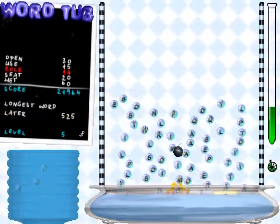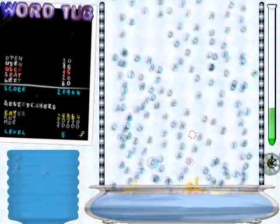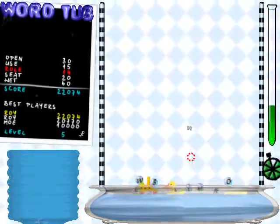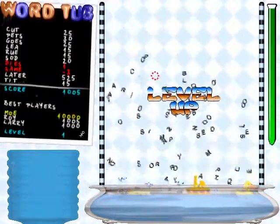This bonus gives you a bomb that you can use to pop and blow bubbles away. Lastly, the gift bonus will replace a lost bathtub. Fill the tube on the right and you will advance to the next level.